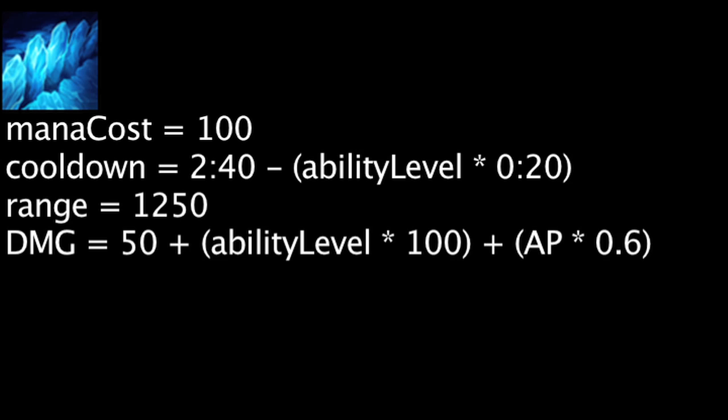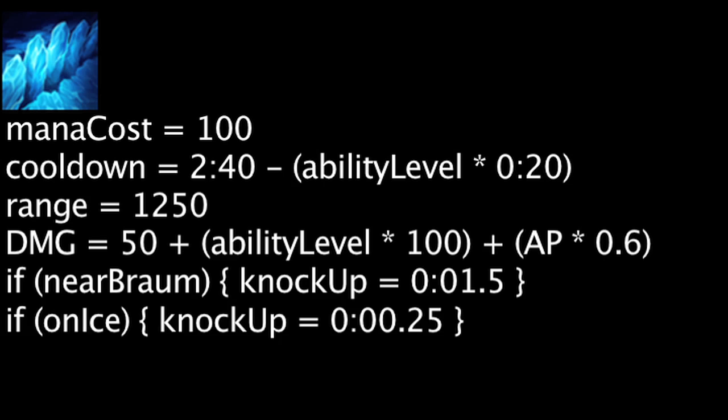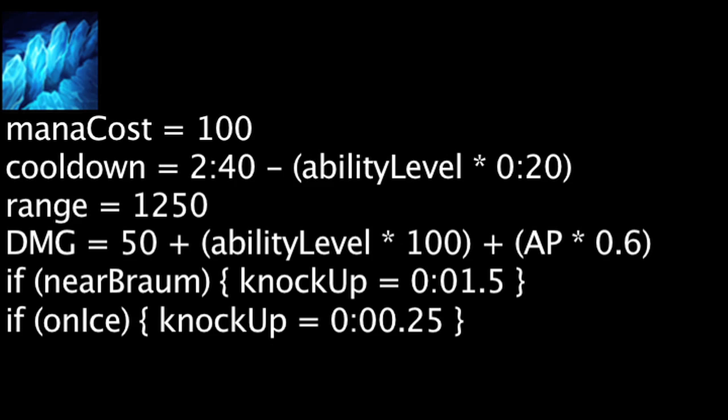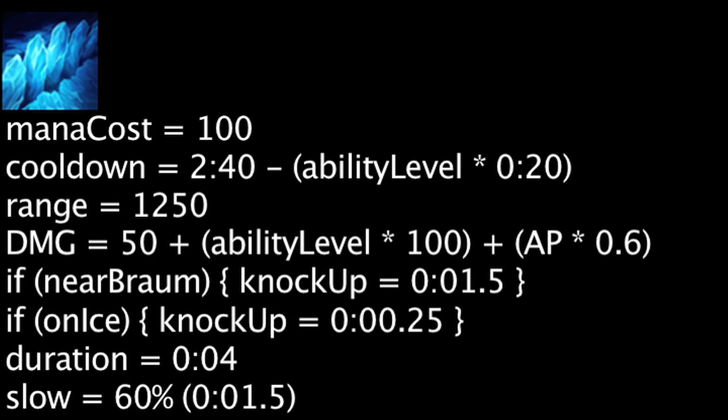Braum's ultimate ability, Glacial Fissure, costs 100 mana and has a cooldown equal to 160 seconds minus the ability's current level times 20 seconds. When cast, Braum will deal magic damage to all enemies in a 1250 unit line equal to 50 plus the ability's current level times 100 plus Braum's ability power times 0.6. Enemies near Braum when he casts the ability will be knocked up for 1.5 seconds; enemies in the 1250 unit line will be knocked up for 0.25 seconds. If no enemy champions are knocked up for 1.5 seconds from the initial cast, the first enemy champion hit by the line will be knocked up for 1.5 seconds instead. After the ability is cast, a line of ice will remain for 4 seconds, slowing enemies by 60% while they are in the area and for an extra 1.5 seconds after they exit it.